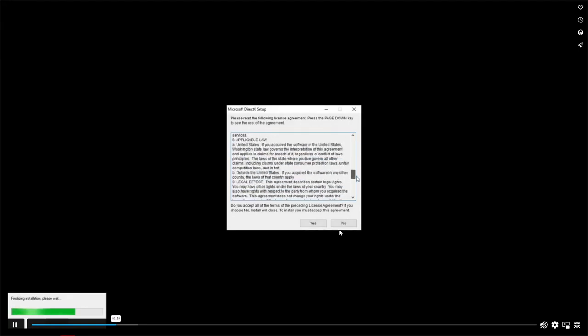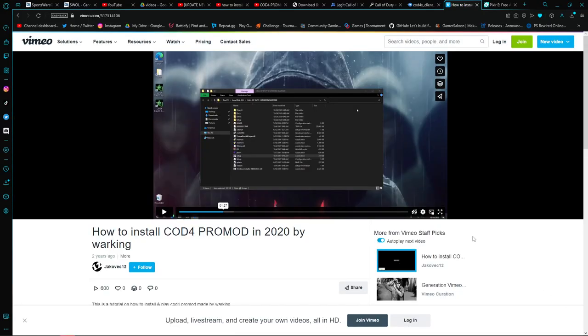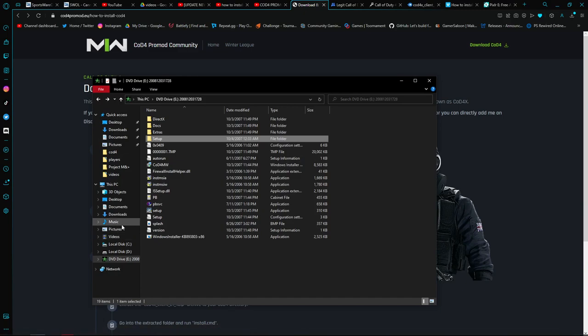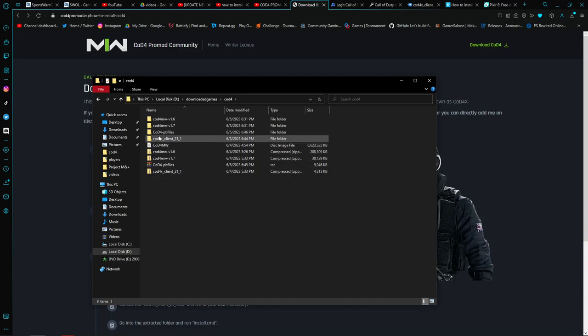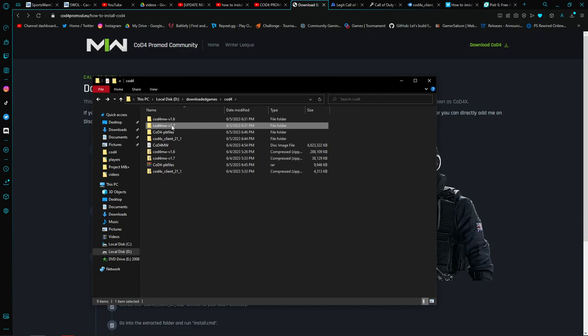He goes through the whole thing and finishes. Then you go back to the website's patches section. You have to install them in order: 1.6 first, then 1.7, because the website specifies that order. Download them as zip files, unzip, extract, and run each one the same way.